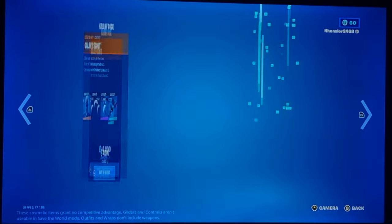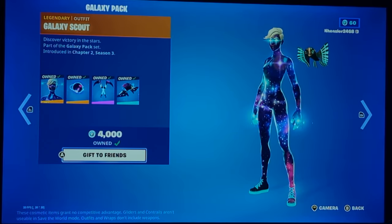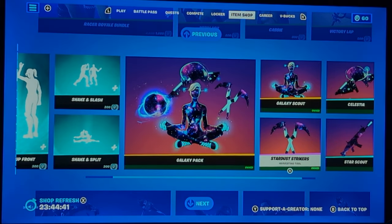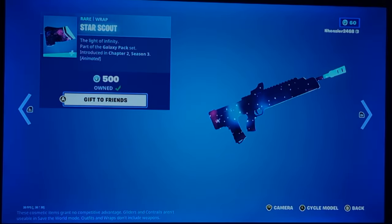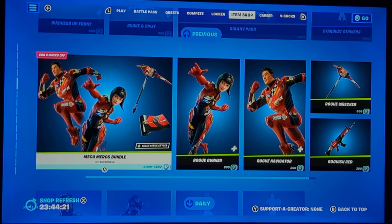The Galaxy Pack is back. Even though it'll make you stick out like a sore thumb, it's comparable with any galaxy-type item. Personally, if you don't really want to buy the skin, I'd go with the glider, pickaxe, and maybe the wrap. It's a bit confusing how the wrap isn't included with the bundle, but the wrap looks really good for a galaxy wrap. I'm not sure how long this will stay, so get it when you can.